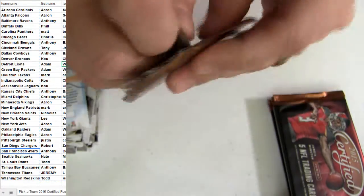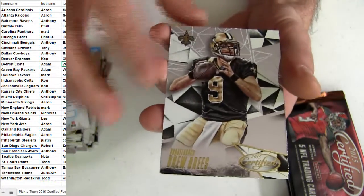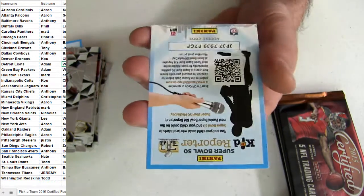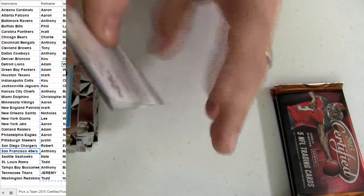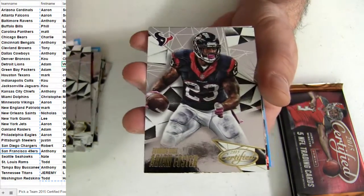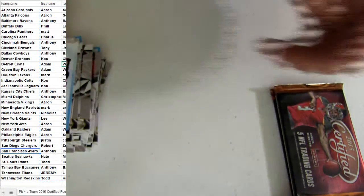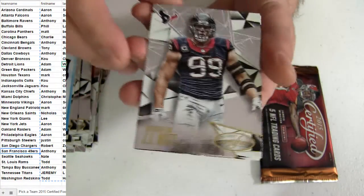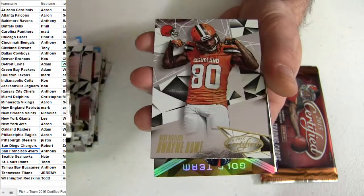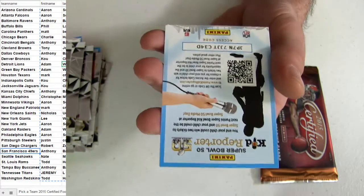We've got like three or four packs left. Let's see if we can get an extra hit — nice little one on one. Kevin White, Skills for the Breeze. Base on the top, Jags $9.99, Bills. Got the gold team, Demarius. Skills for Julio.